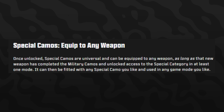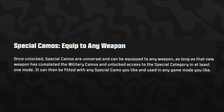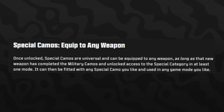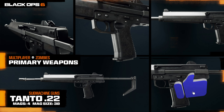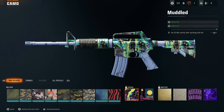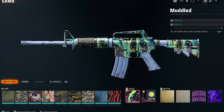What's good about special camos is that once you unlock them, they are universal and can be equipped to any weapon, as long as that new weapon has completed the military camos and unlocked access to the special category in at least one mode. Going back to the example: if I have the AS VAL and unlock these special camos, I won't be able to use them on the Tanto unless I completed the military headshot challenges for the Tanto first. Once you complete the military camo challenges, you can then equip the special camo universally.